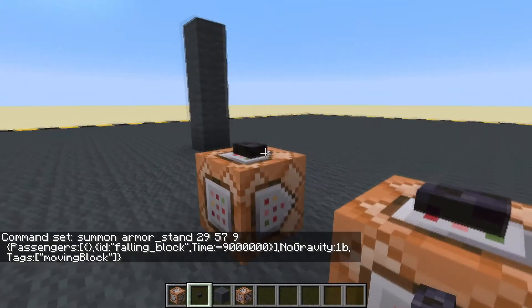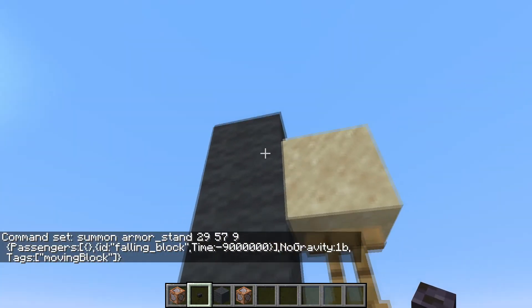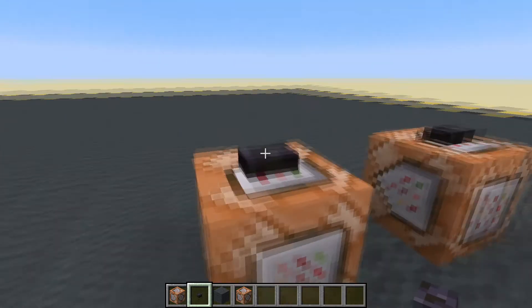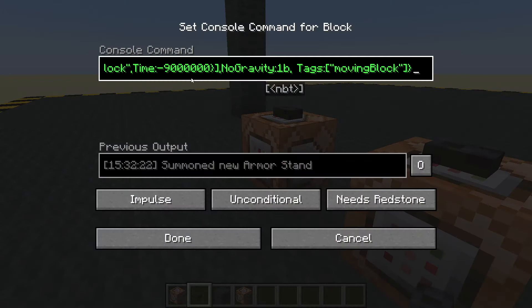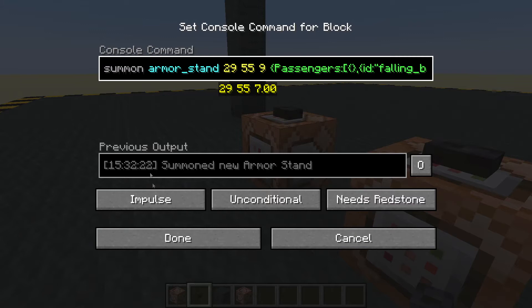There we go - there's our block. It's slightly misaligned here and I wanted it in a different position, so it looks like we're about too high. There's another problem: we need to tag the falling block. So after the time we add tags: 'moving_block'. And the other problem was it was too high, so let's go for 55.55.